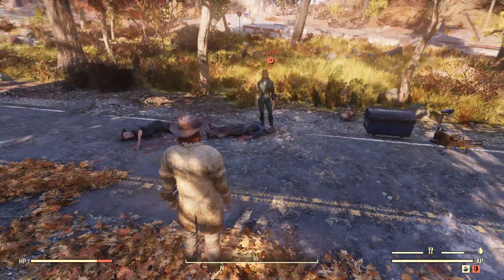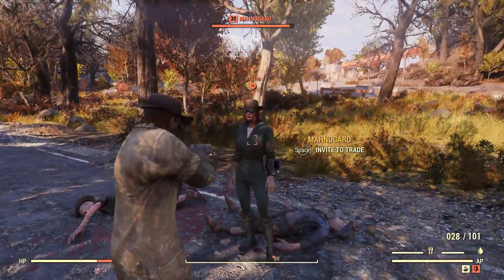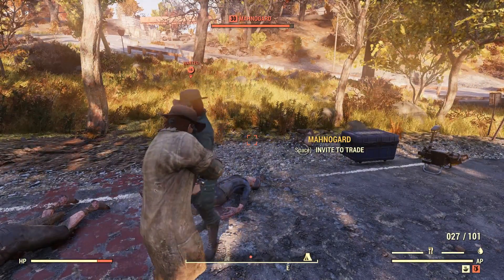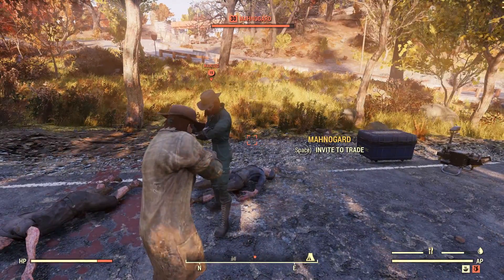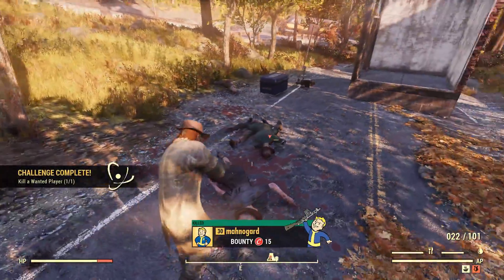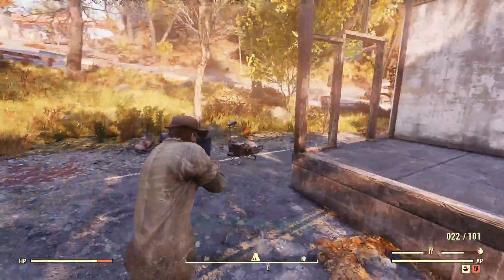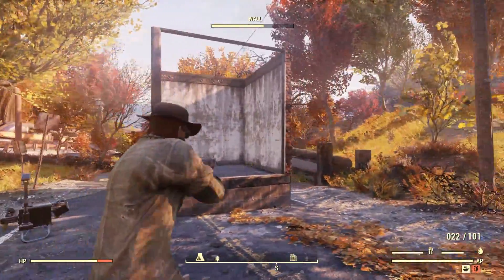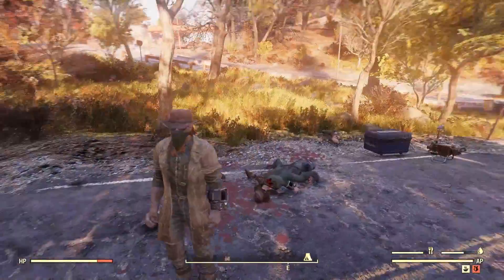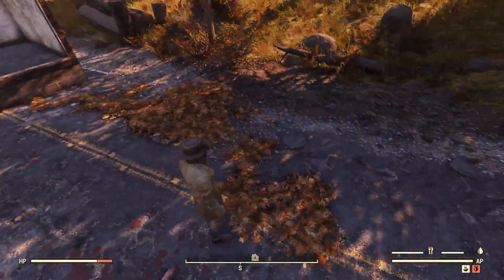That's considerable - considerable! All right Monogard, are you ready for the bad news? I'm going to collect on that 15-cap bounty. Oh wait, I got a challenge complete - killed a wanted player! All right guys, that's going to do it - that's a comparison of wood walls versus brick walls and where to find them. Give us a thumbs up, subscribe if you haven't, and as I always say: I am my usual me, you be your usual you, and we'll see you in the next episode of Fallout 76. Goodbye!